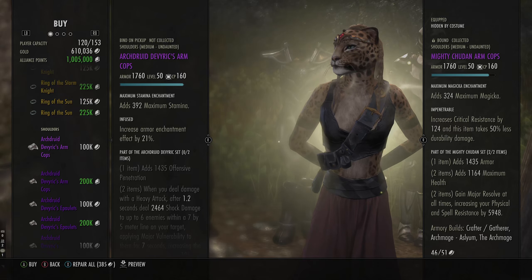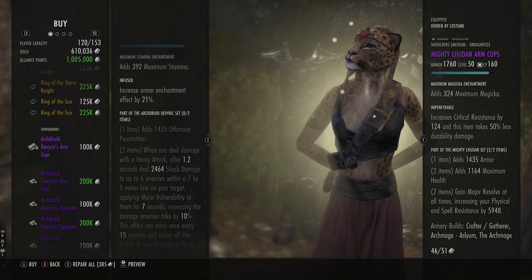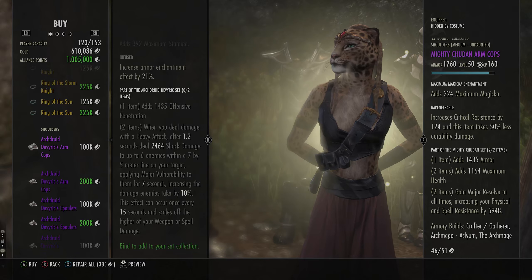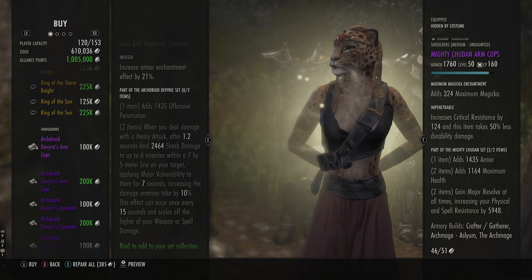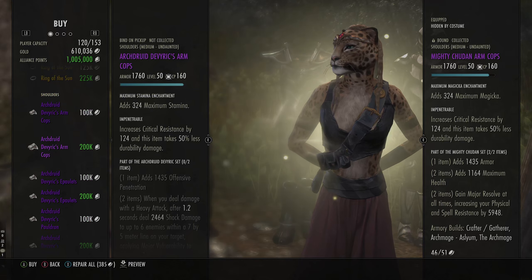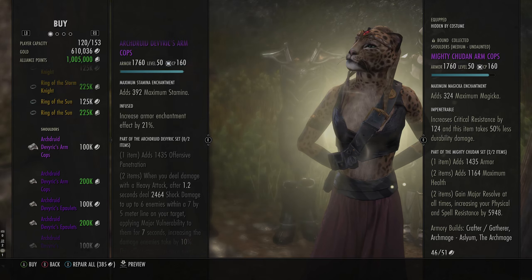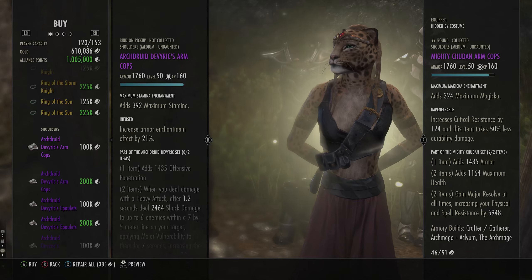As for the shoulders, these are the Arch Druid set. They give you penetration on one piece, and when you deal damage with a heavy attack after 1.2 seconds you do shock damage up to six enemies within a 7x5 meter line, applying major vulnerability to them. This is a tanking set, so if you play PvE and you are a tank, this is pretty good. If you are playing PvP on a ganker build and you want just a one-piece set for penetration, this is pretty decent too. I'm going to buy one of each, since I play PvE and also gank with Mythics and Oak and Soul — so this is worth getting if you do either of those play styles.